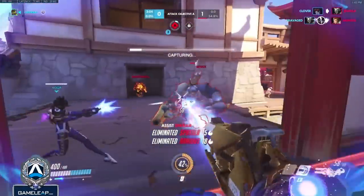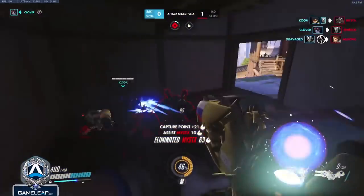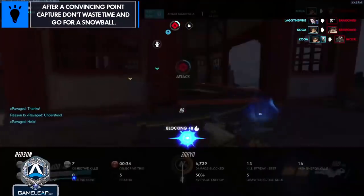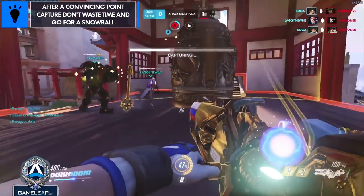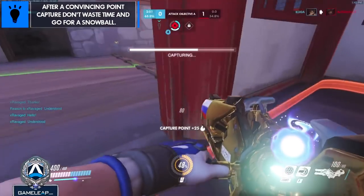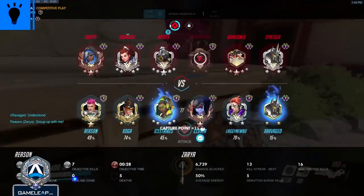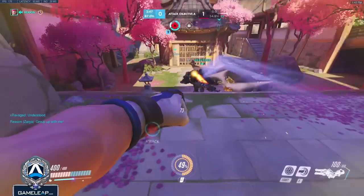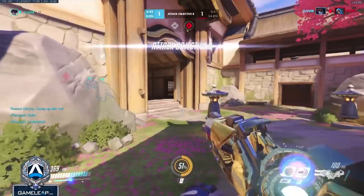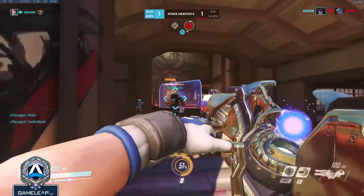We use the same strategy as last push and utterly crush them. Our Rein also hits a gigantic shatter which certainly helped a lot. I'm calling to my teammates for everyone to go try to start a snowball — because we have Lucio, Lucio can cap the point, go on speed boost, and speed himself back. He's the fastest hero we have, so we bring it up to almost capping, then we all walk away and leave Lucio to cap it, then push in when Lucio gets back to us.